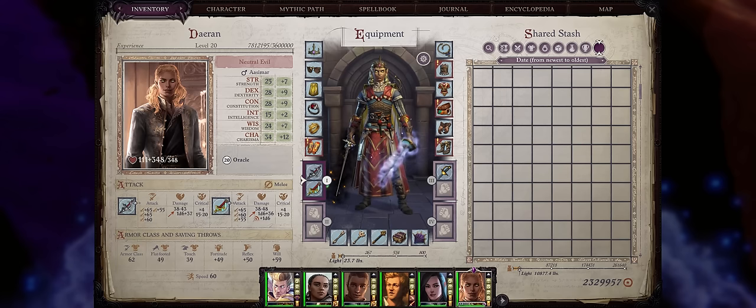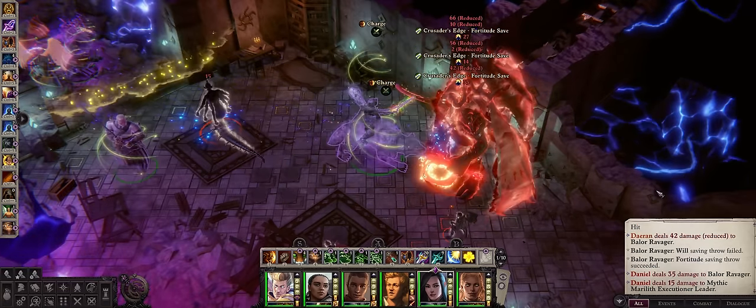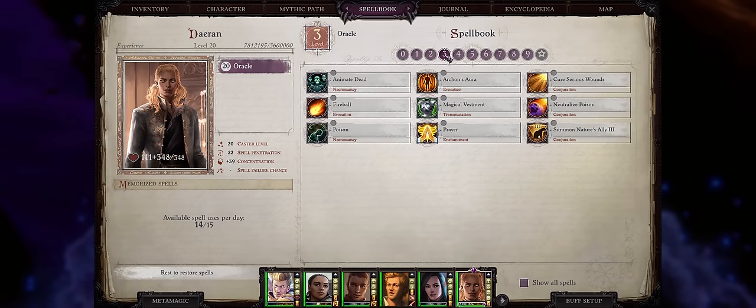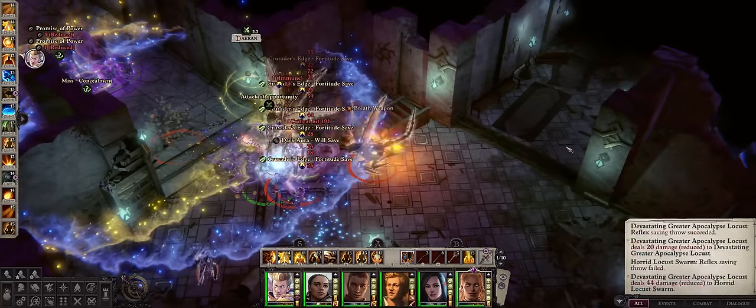Hello there, friends, and welcome. For today's updated companion Pathfinder build we have Daeran, one of my favorite party members. With this build, your Daeran won't just be able to support your party through super powerful and very important divine spells, but will even be able to dual build — that's right, a dual-wielding Daeran.